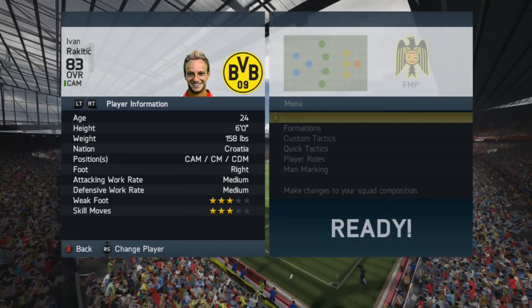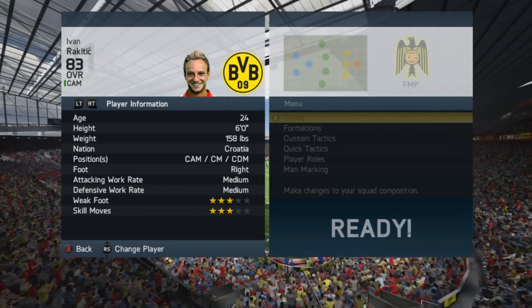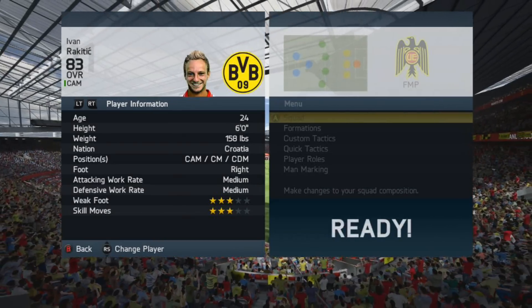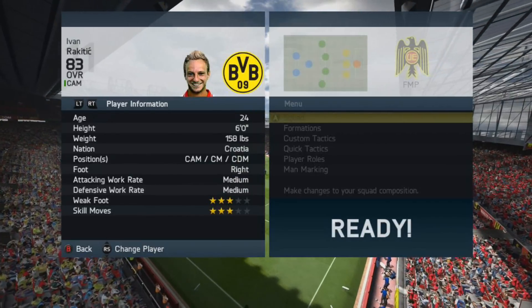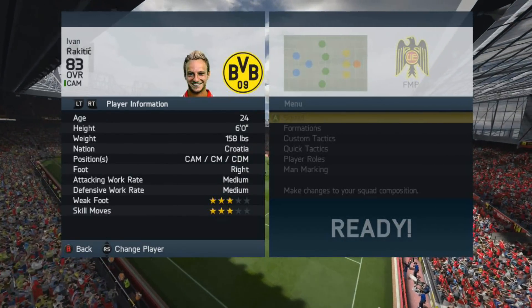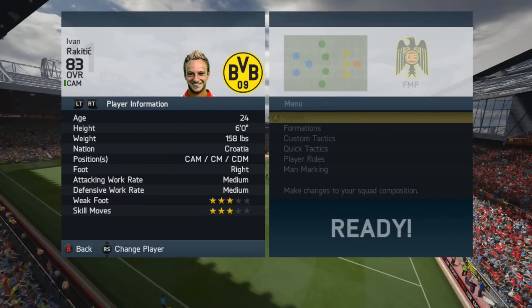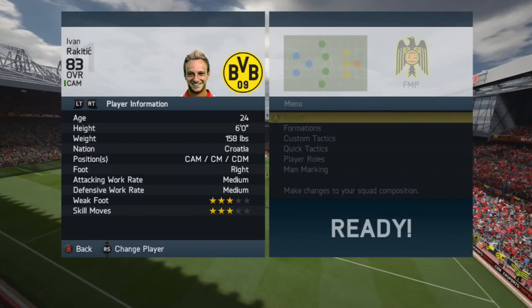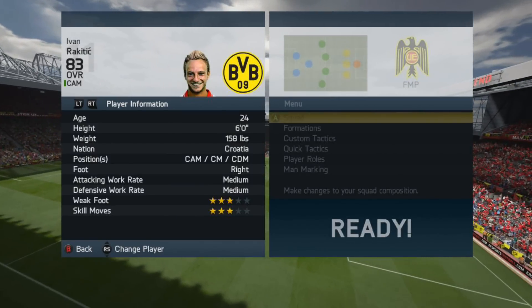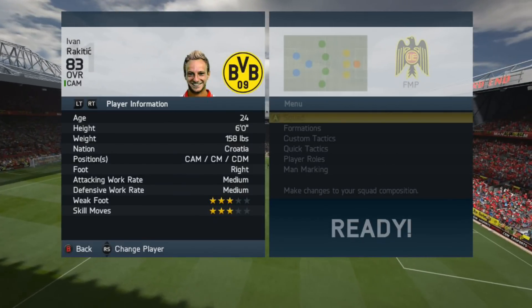We have got second in form Ivan Rakitic. He looks fantastic, but how does he perform in game? He's 24, quite tall at 6 foot, and he's Croatian. You can play him as a CAM, a CM, or a CDM. He's right footed, with a medium attacking and medium defensive work rate. His weak foot is 3 stars and his skill moves are 3 stars.